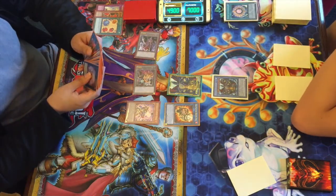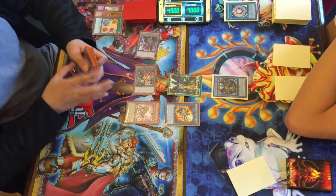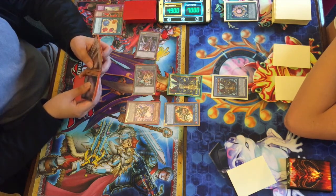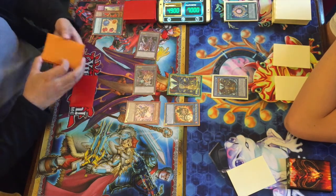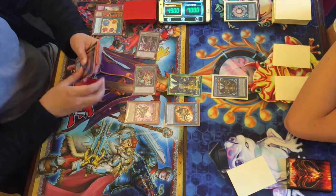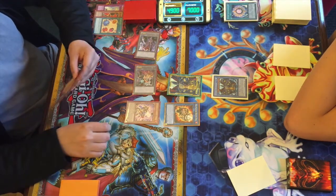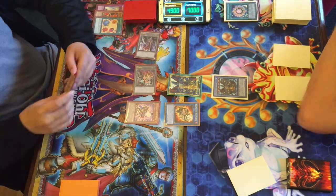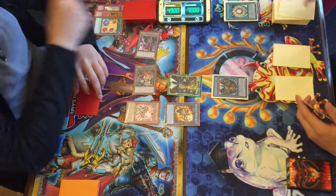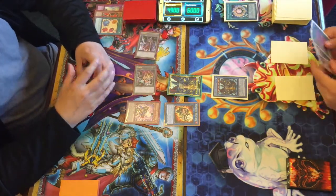Brandon doesn't seem to be able to get over the 3200 Zeal Gigas. Larson's pretty much in control again with two set cards — probably just two Paleos. Brandon has nothing to get rid of Zeal Gigas, so he has to pass turn. Larson uses another Zeal Gigas effect to draw, and gets Pot of Desires — again no Gishki, but Pot of Desires is something good.